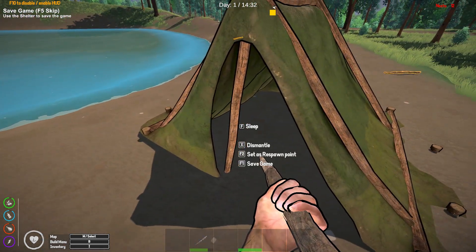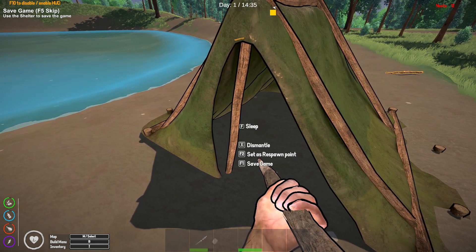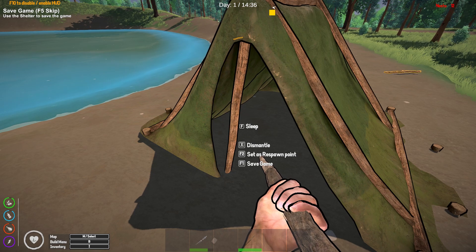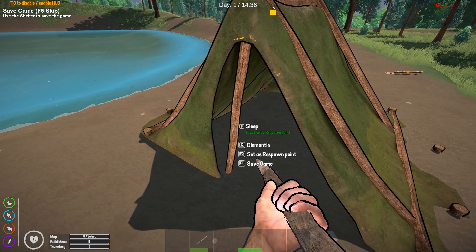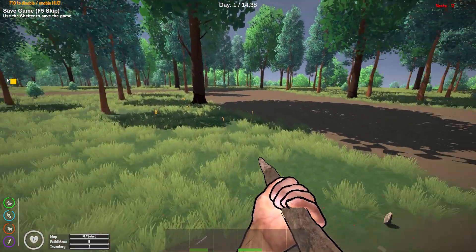We got the tent! We can sleep here and save the game. I'm going to set it as a spawn point by hitting F2 right here to set the respawn point. F1 is to save.